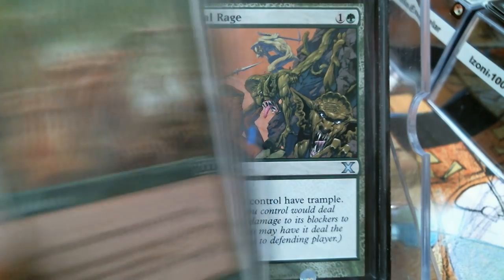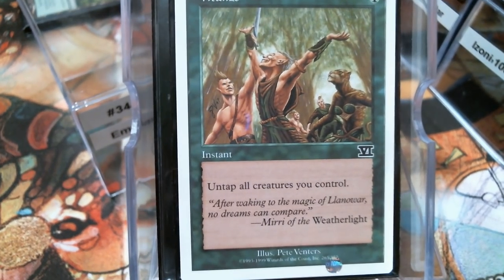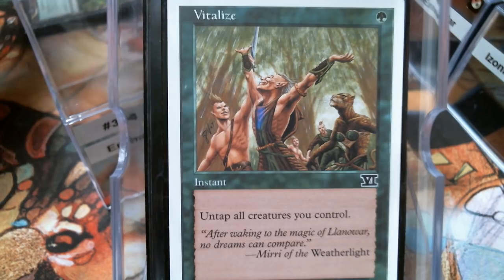Our last non-land card is Vitalize, because in a hardcore Convoke deck, Vitalize is almost like untapping all your lands. If you've got a ton of Convoke cards in your hand and you Vitalize, you essentially just untapped a good chunk of your mana — because all your creatures untap at instant speed.